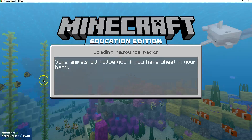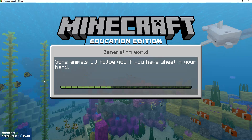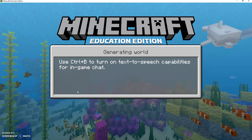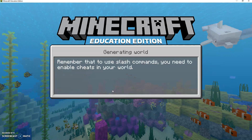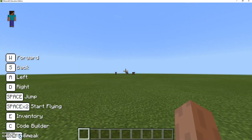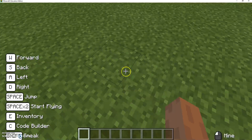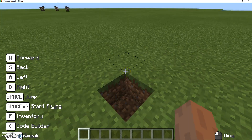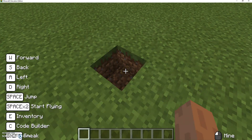Alright, we're going to create. So the first thing we're going to do is make a hole, right? Then we are going to give ourselves a command block.